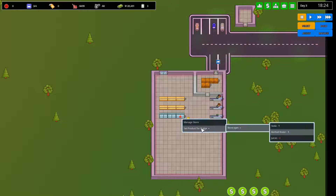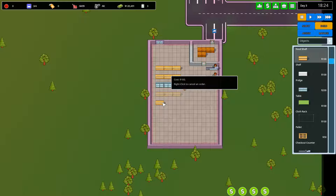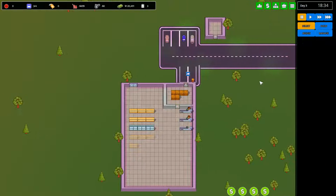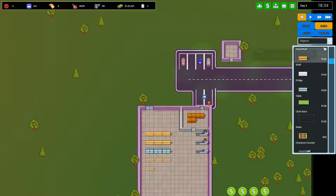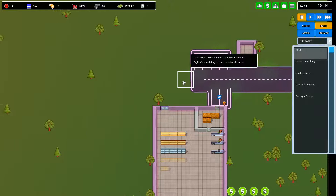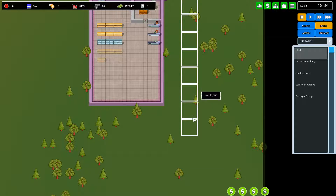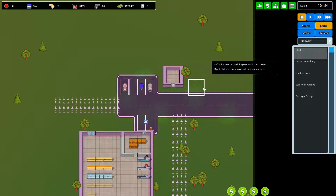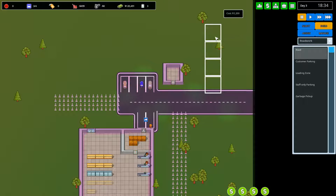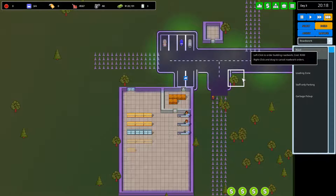We're going to have soda, bottled water and juice in the fridges. We still need a few more shelves — let's build some more. Parking is a major thing with retail parks, so we need to start thinking about customer parking. For that we need to build a few roads. I'm also not going to hire more builders since they're already going to have quite a lot of idle time, and I don't want to pay out more than what's needed.